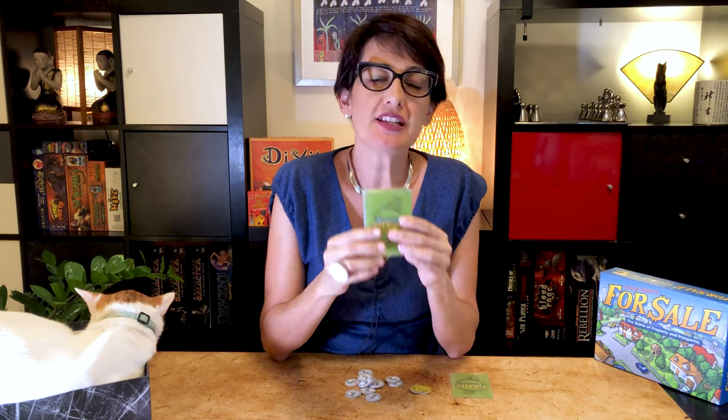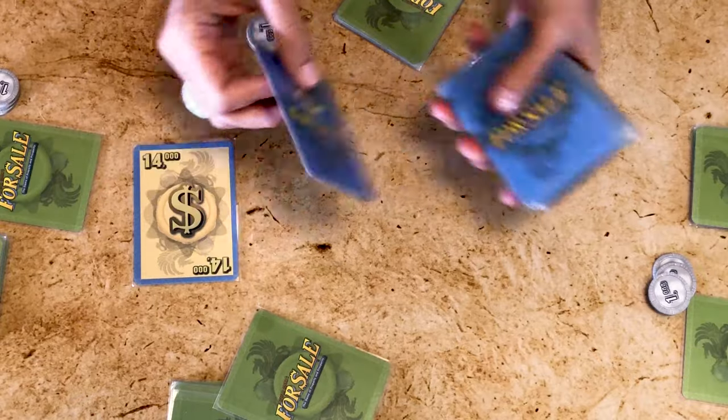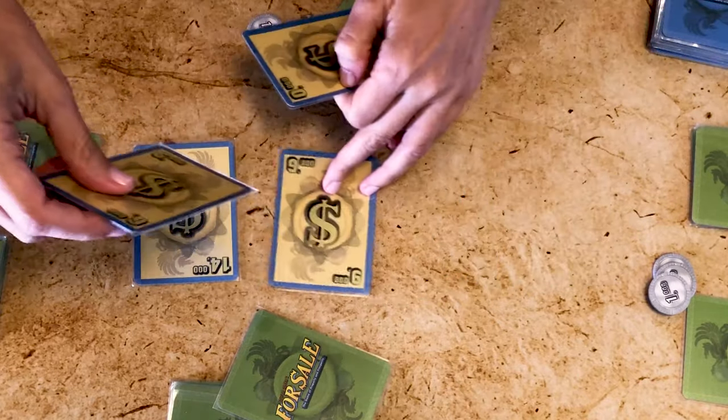The player who just won the bidding deals a new set of cards and either starts bidding or passes. This continues until all the properties have been auctioned. In a four-player game you'll discard the last two properties. A good tip: try not to spend all your money because coins are worth points at the end of the game. Once all properties have been auctioned, the second phase begins — now we sell all the properties we've just bought. The same number of currency cards as the number of players are turned face up on the table, placed in order.